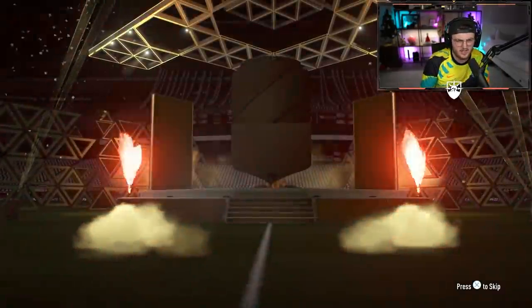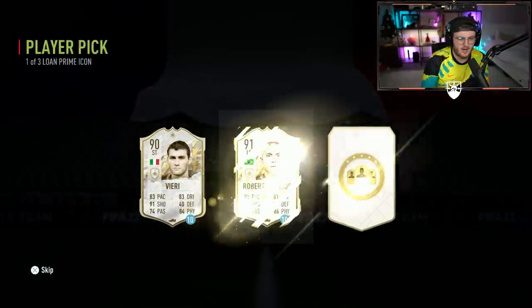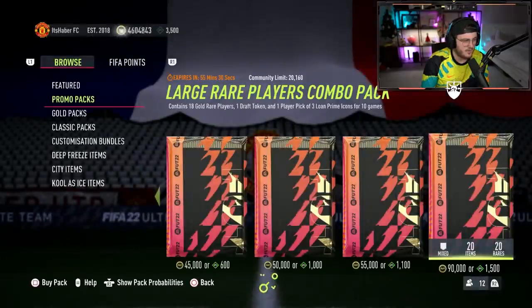Come on, let's get a green card here. We're getting ourselves another board. Wow, what a pack that is. Spoiling me out here! Roberto Carlos — I'm fully going to have like a full team of loan Prime Icons. That is actually kind of gross.